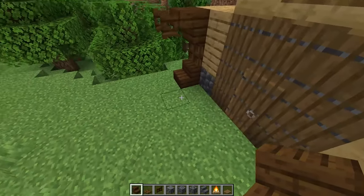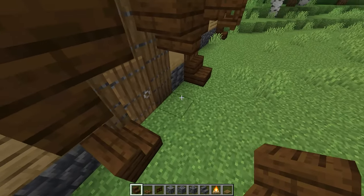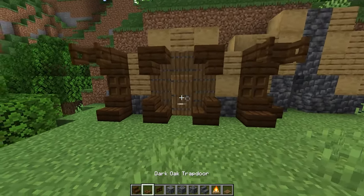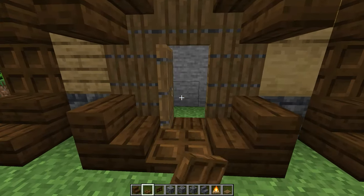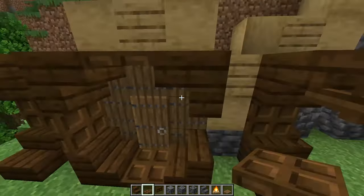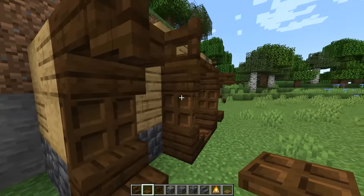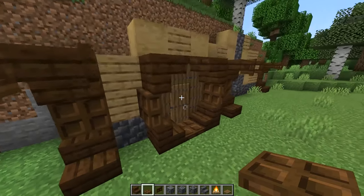Around our door we're going to make a circle. Start with a stair in each of the four corners, then place a trapdoor in between each stair. You don't have to place one on the bottom if you don't want to — it might get a little bit annoying. Then to make this more round, place another trapdoor on each of those trapdoors except for the one on the ground.